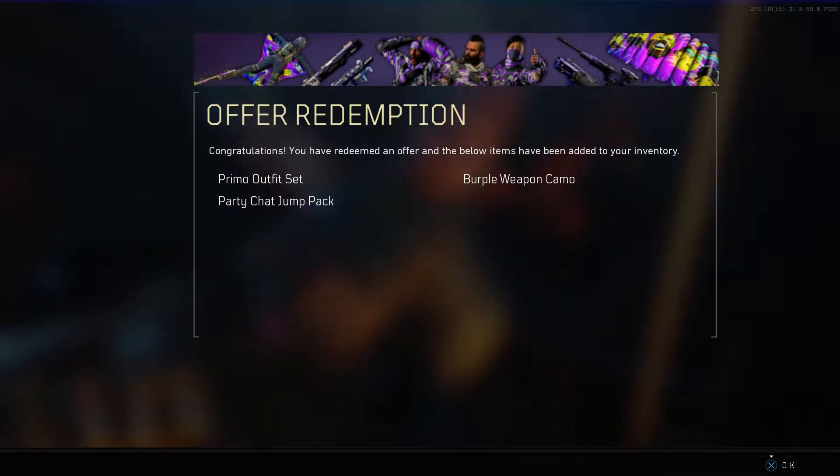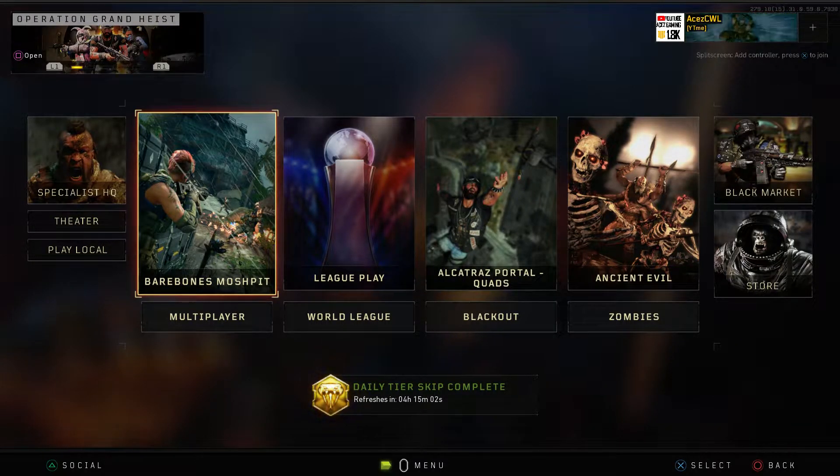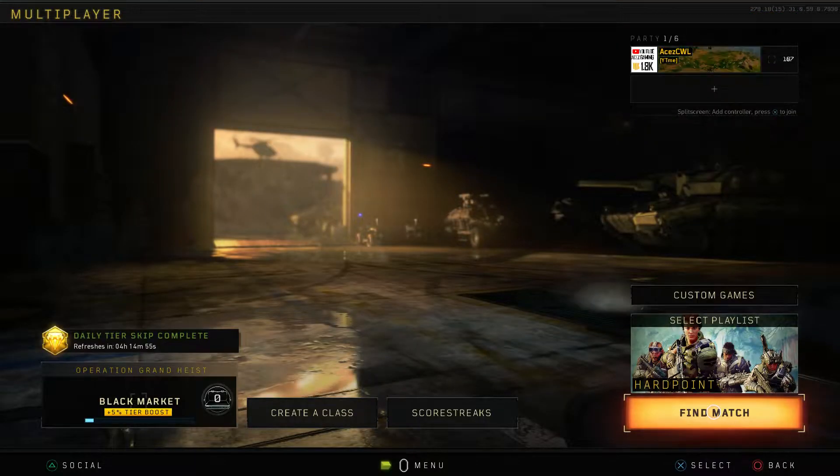We're gonna check out the Twitch Prime rewards and see what's popping. We got the opera redemption there — if you guys want that you just have to go over to Twitch, if you have Twitch Prime, and connect your accounts. It's in your loot and all that good stuff. We're gonna hop into multiplayer, make a class, and check it out.